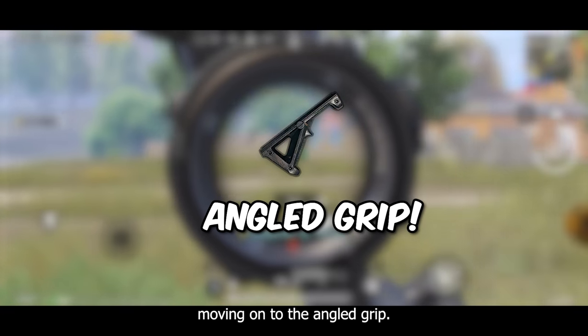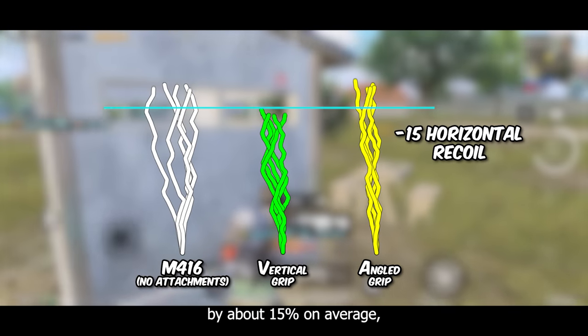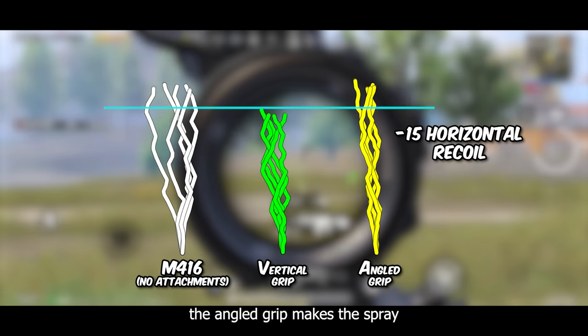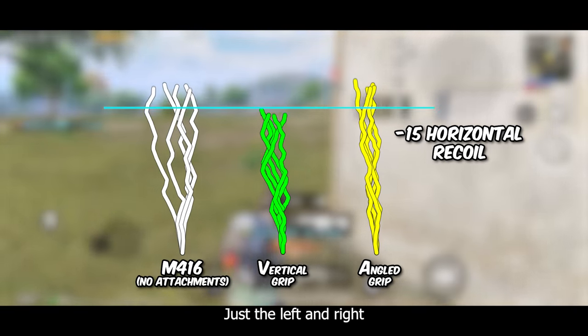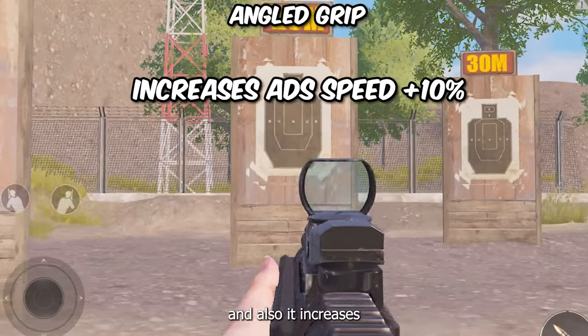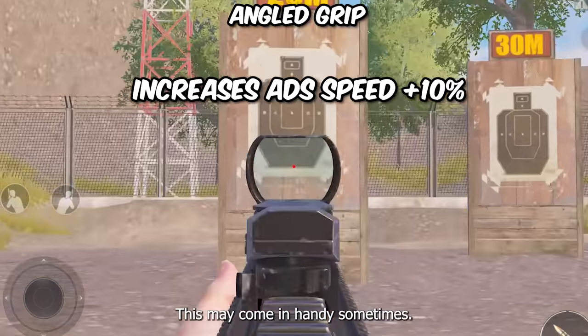Moving on to the angled grip — this grip reduces horizontal recoil by about 15% on average, as shown in this recoil pattern. The angled grip makes the spray look more like a straight line, but the vertical recoil remains the same. Just the left and right horizontal recoil gets affected by this grip, and it also increases the scope opening speed by 10%, which may come in handy sometimes.